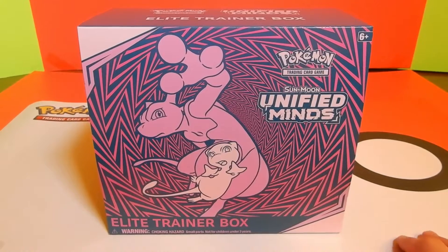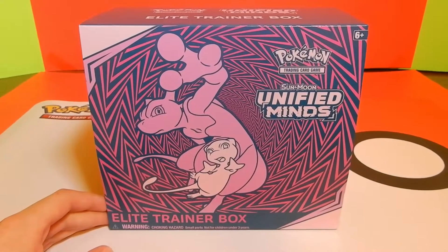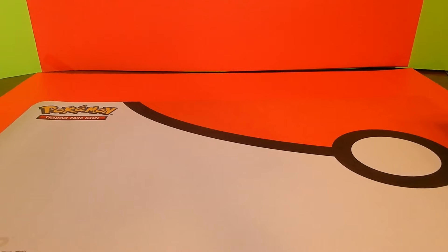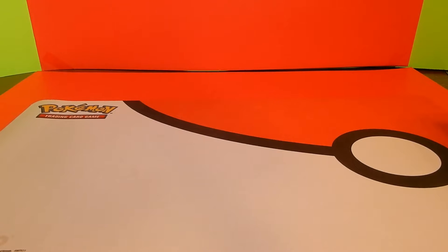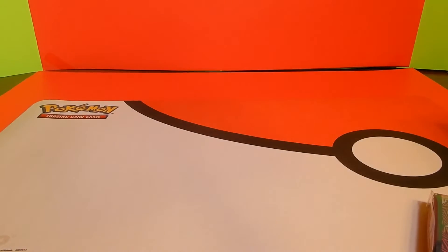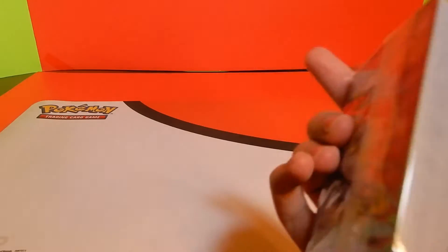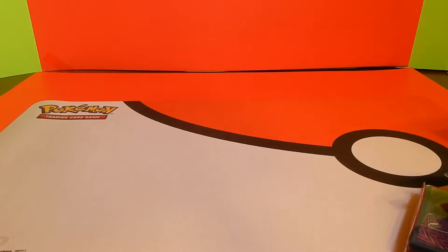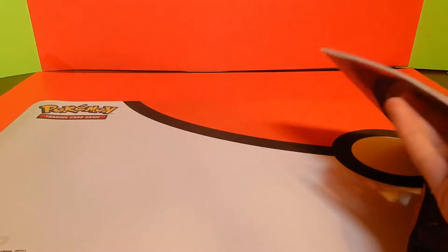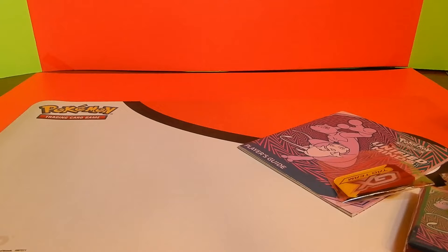Everyone, this is the day we've all been waiting for — this is the Sun and Moon trainer box. Let's open up and see what's inside. Before we move on, remember to like and subscribe for more booster packs. We've got sleeves, Unified Minds booster packs, energy, a bunch of dividers, craft dice, the player's guide, acrylic GX and poison ember markers. All right, let's open up the booster packs!